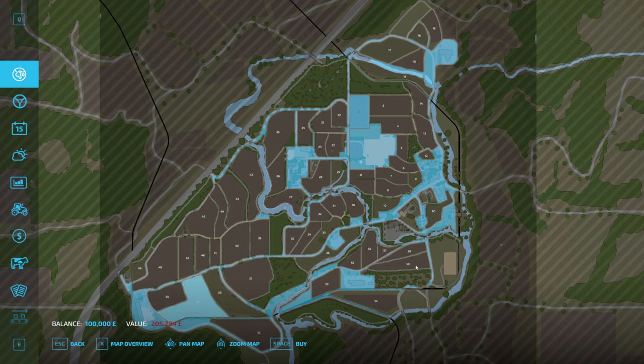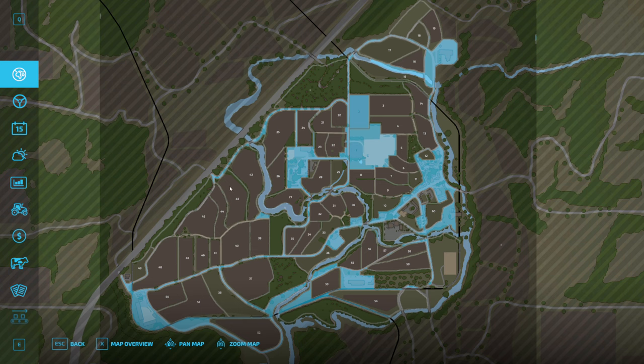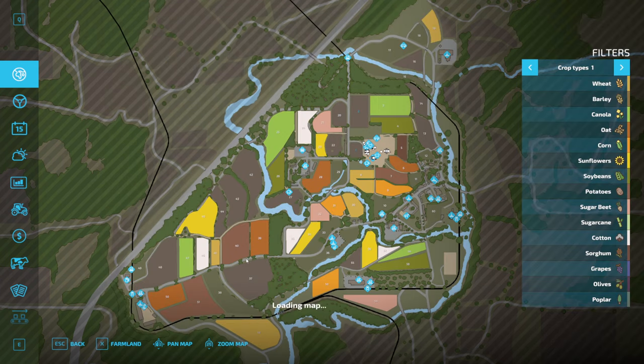It depends on what the yield payouts are. Over here we've got a plot of land for building your own things on. I'm going to try not to mention the old versions, but it's hard when you've played something for quite a while. In the older version there used to be a large area here added later on for you to put stuff on in FS19, and some big fields and a placeables area up here. There's been a lot of changes to accommodate all the new features in Farming Simulator 22.